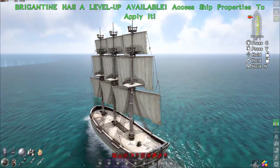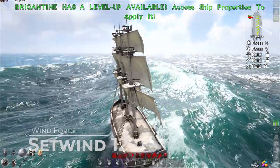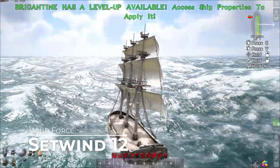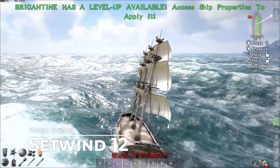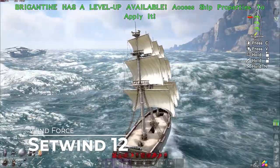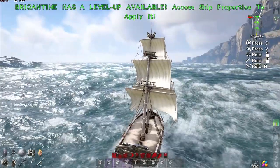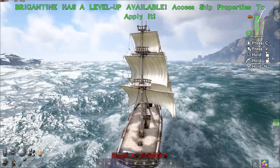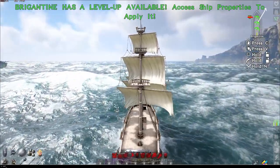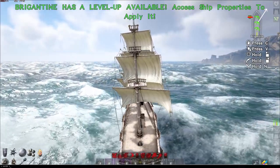Now I changed the force here and you can see that it did slow me down. The set wind command is going to be: cheat setwind, then a number from one through twelve — one is the lowest, twelve is the highest as far as wind goes. You can see that it changes the water and everything. When the wind is really active, the water is more active; when the wind is dead, the water is dead. Setting the wind force works hand in hand with the ignore wind cheat.